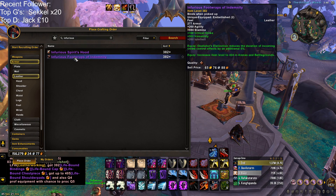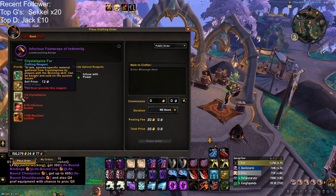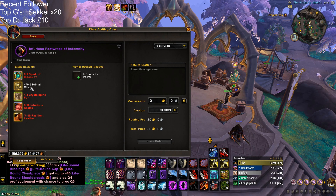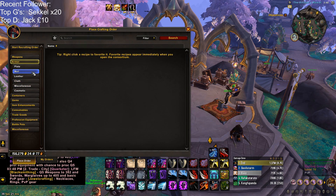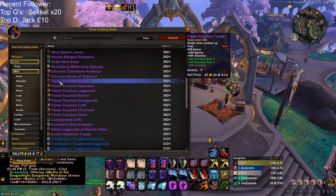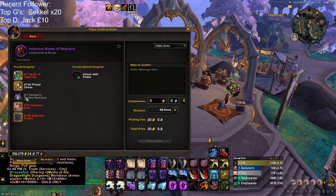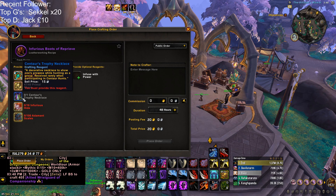Once you locate the item you want to craft, click on it and it will tell you all the reagents you need before you can craft it. Everything you see there can be purchased off the Auction House. There was a reagent for mail wearers that you had to grind in Ohn'ahran Plains — a Centaur's Trophy Necklace — but I believe you can now buy this off the Auction House as it's no longer soulbound, so it's pretty cheap.